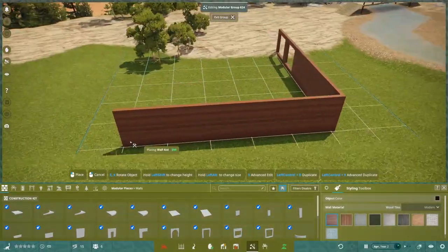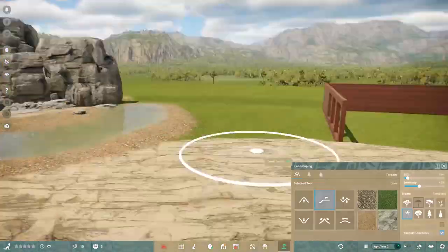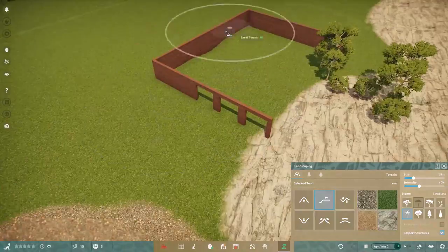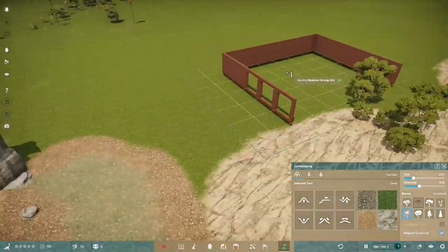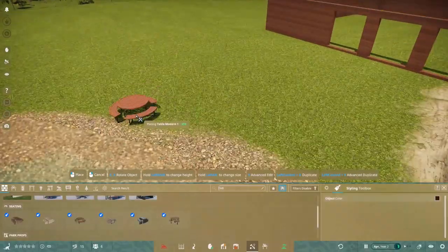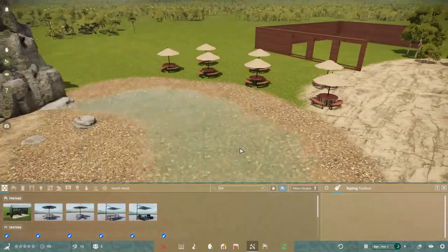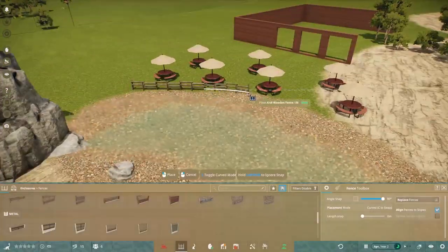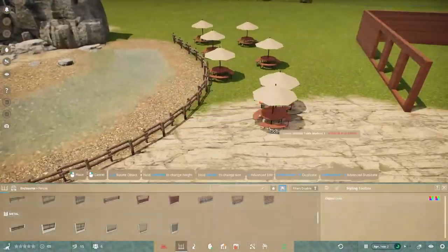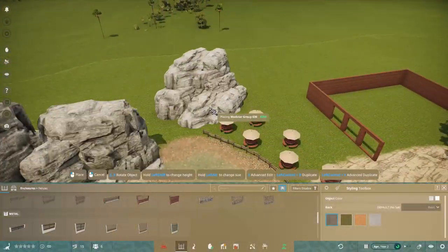Here we're putting in a nice little café — the Riverside Café — with a nice outside seating area. We're getting some tables and chairs so guests can sit outside by the stream and eat their lovely lunch while listening to the water running over the rocks. How peaceful.